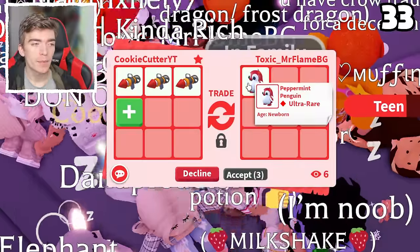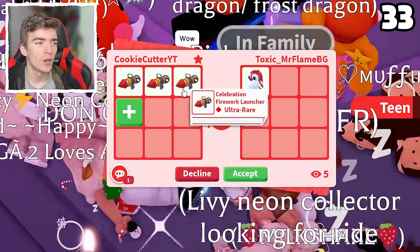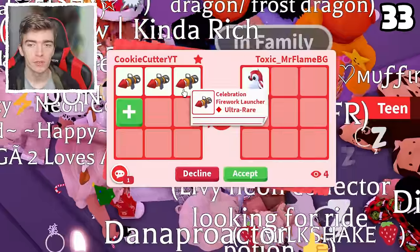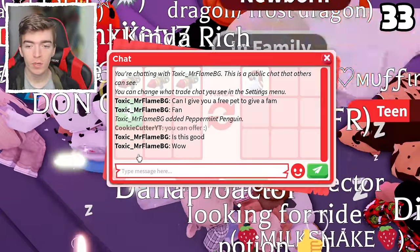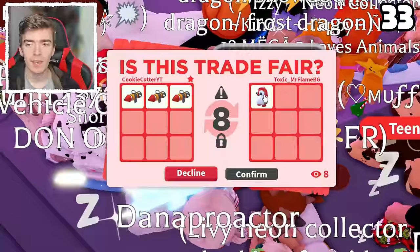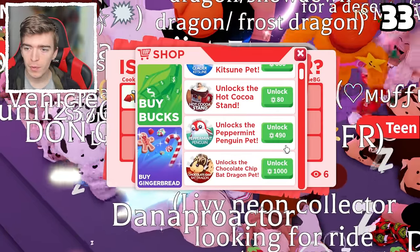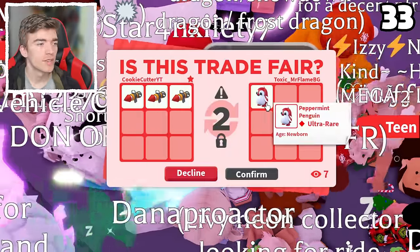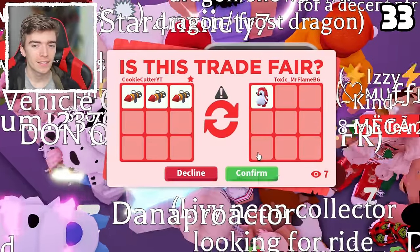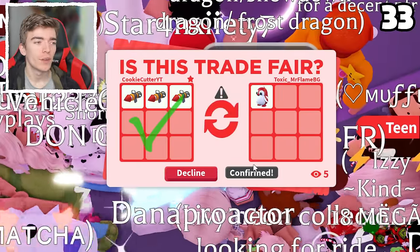A mega neon peppermint penguin — one of the brand new Robux pets — and they want to offer it for one firework launcher. Considering this costs so much more Robux, I'm going to hit accept. There is no way they should get that for one, considering it costs — what — 490 Robux. So yeah, that's definitely interesting that they wanted to trade it for just one firework launcher.